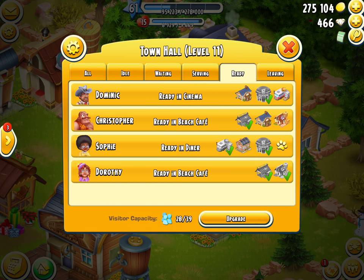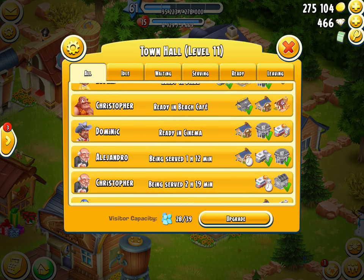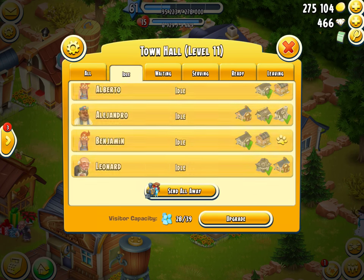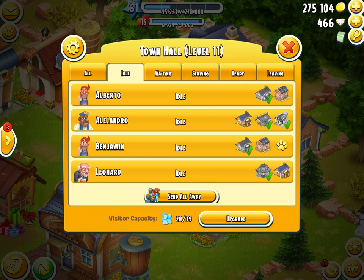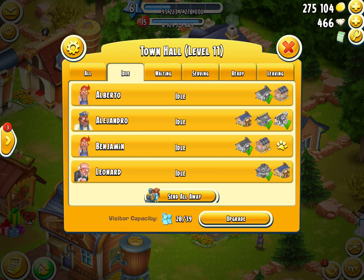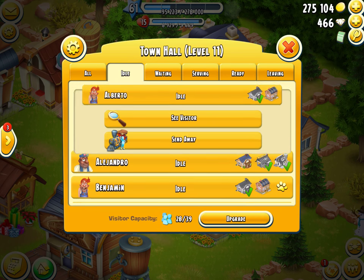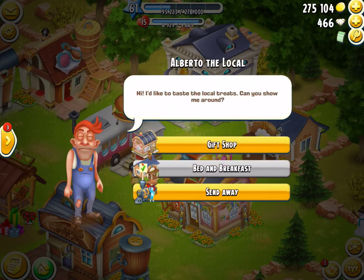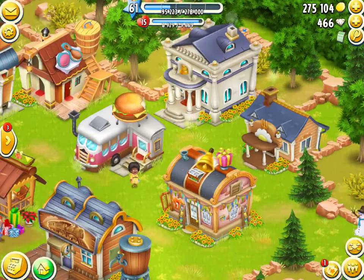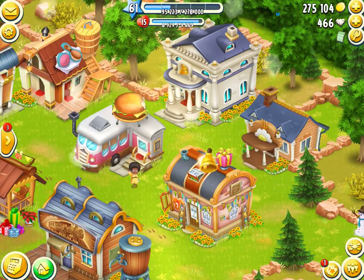When you're trying to stack your town, you have tabs across the top and you can see all of your townies right here and what they're doing. In the Idle tab you see people who are walking around. You can click on them and send them to a place — if I want to send Alberto, I can see he's already been to the bed and breakfast and now he wants to go to the gift shop.